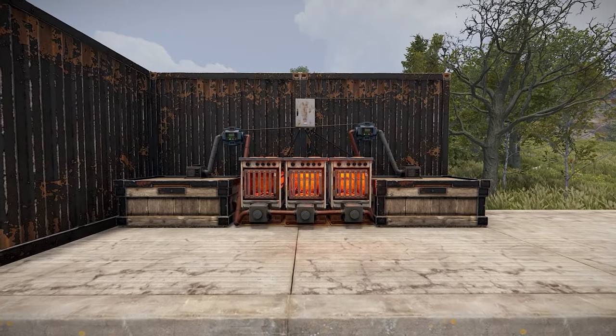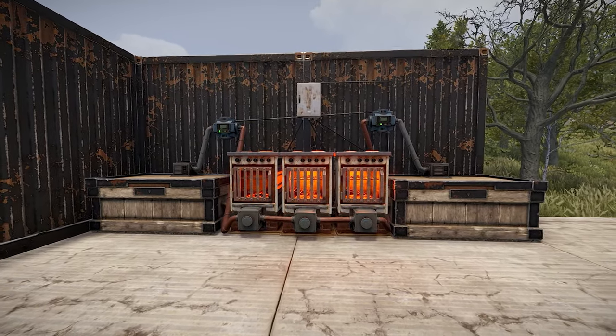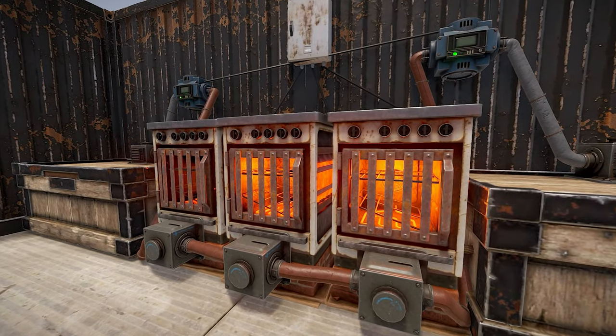Another idea is using electric furnaces over the standard furnaces. This would require no wood, but would need power. It also removes the creation of charcoal. Overall, I think electric furnaces just look more organized and aesthetically pleasing.